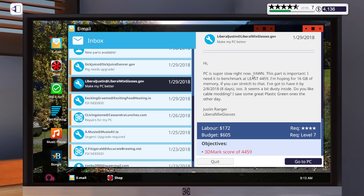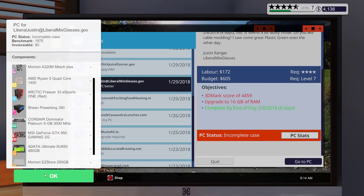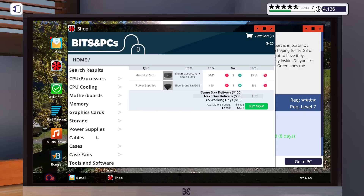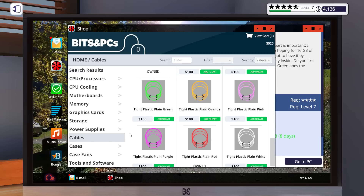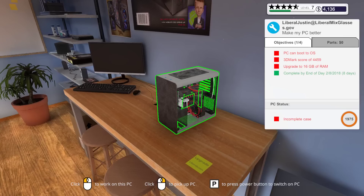The PC is super slow - might be tricky. This part is important: needed to benchmark at least 4459, and hoping for 16GB of memory. We should have the Corsair Dominator Platinum 8GB. We clean it up, clear the viruses, and then get some plastic green cables - I don't think I have those. We'll have to buy them. Plastic plain green should be enough. He'll have to wait. In the meantime we can clean it up. A 4459 3D Mark score - how much is his budget?